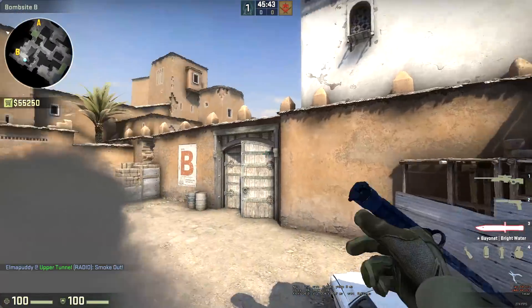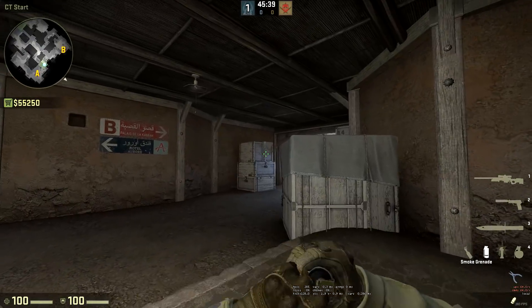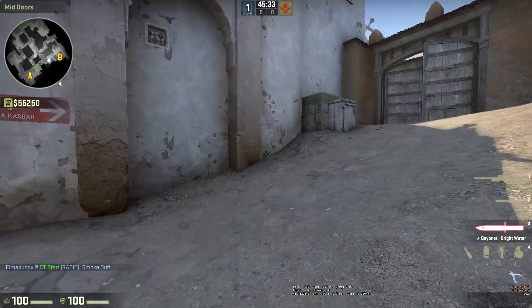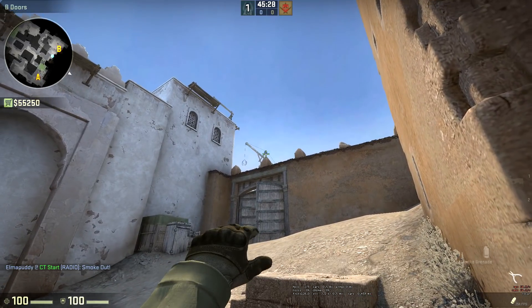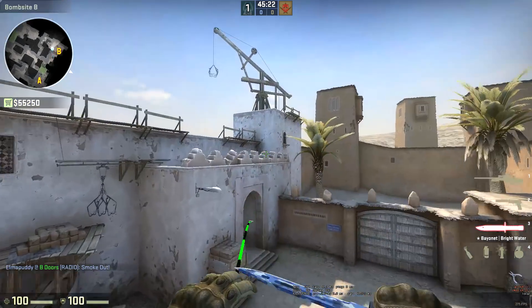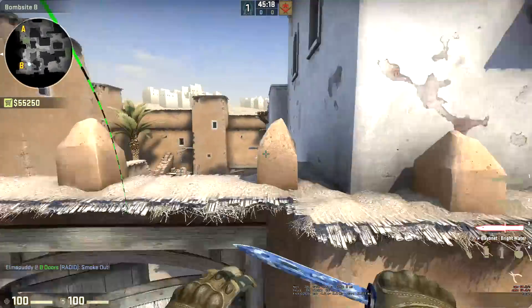CT smokes now. If you want to cross out at spawn, same as before, just come in, aim at the box like that, that's going to pop here. You can safely cross. B tunnels from outside, come into this corner. Just aim at the top of this little spiky thing, up to in line with about here. It's just going to look like that, fly over and smoke off the tunnels for your teammate.